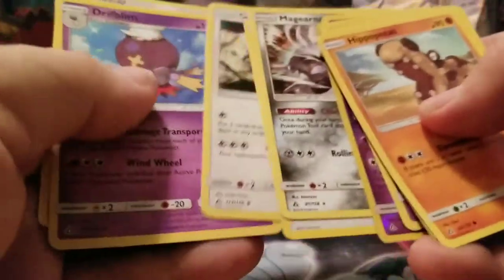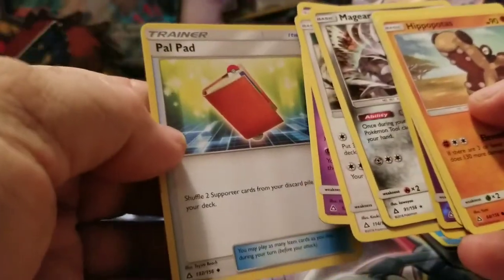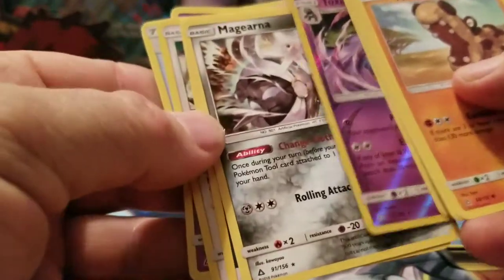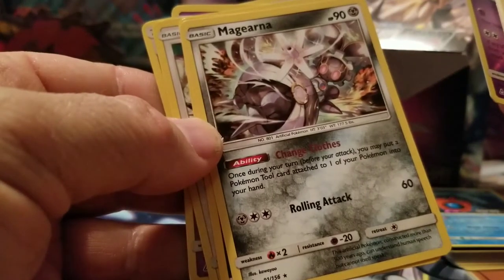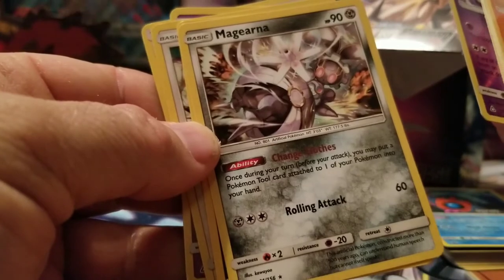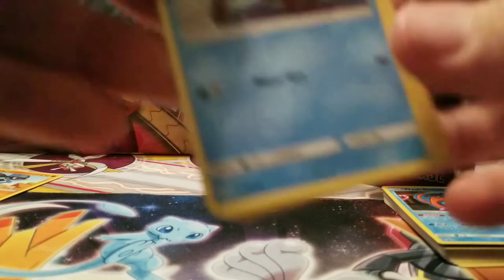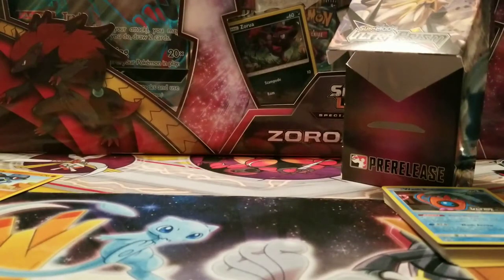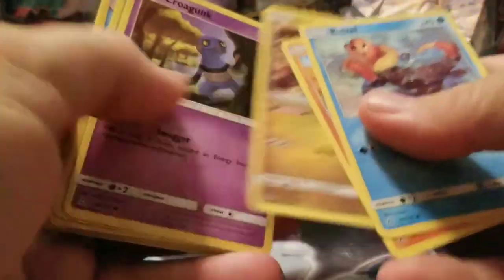Green code, not going to bother — probably nothing. Magiarna! Oh, Magiarna's new. Oranguru. And Pal Pad is back — I like Pal Pad. New Magiarna: once during your turn you may put a Pokémon Tool card attached to one of your Pokémon into your hand. That's actually a good ability! Take a tool off one of your Pokémon and put it into your hand — that's good, if you need to reassign a Choice Band or Float Stone. White code, but nothing good.